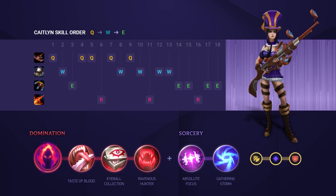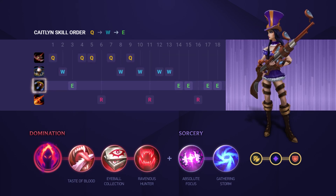For your skill order, you're always going to want to max Q first, and then your W, and then E. This is in order of your damage priority.